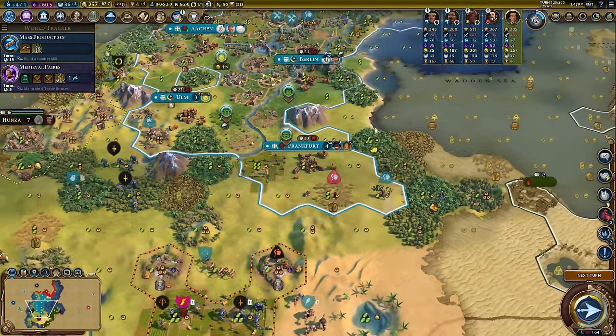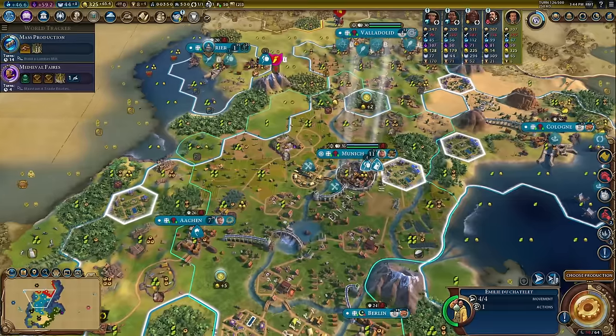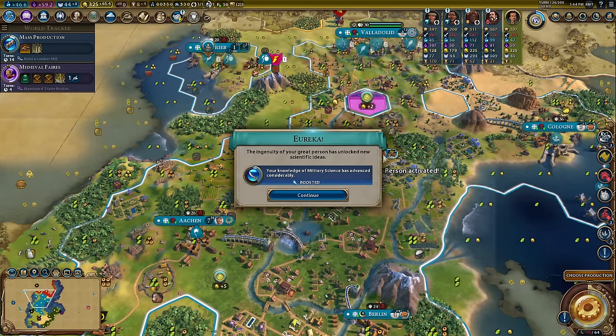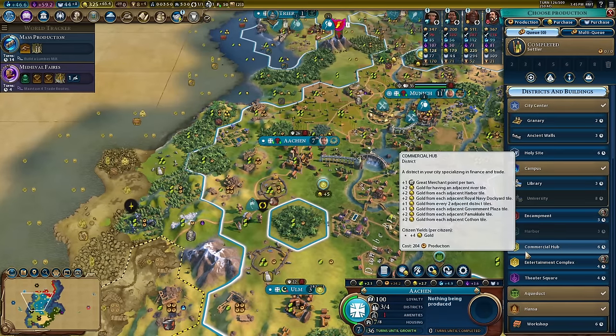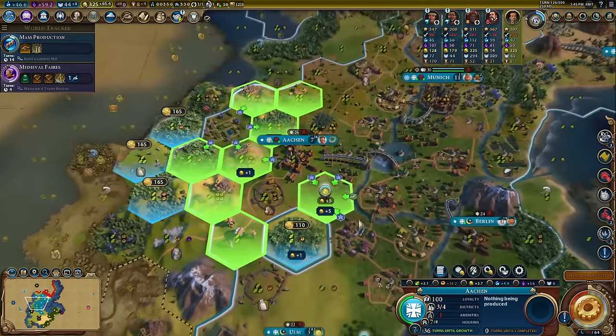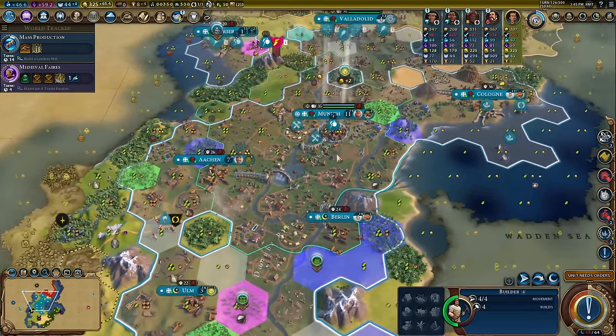A great scientist — Emily — offering three eureka boosts: military science, scientific theory, and astronomy. Not bad boosts actually. What do I do with Arcan now? I think we'll put the commercial hub in and make this industrial zone even better. Obviously that's what we want to do.